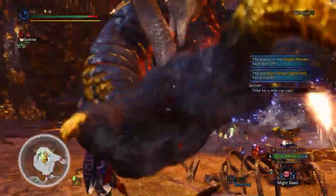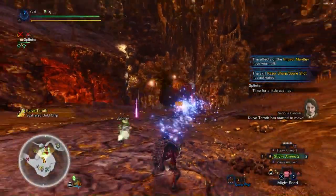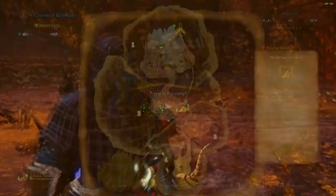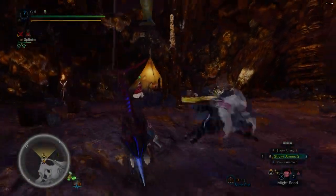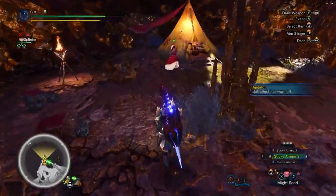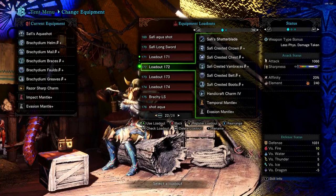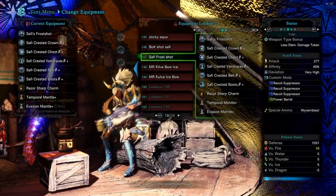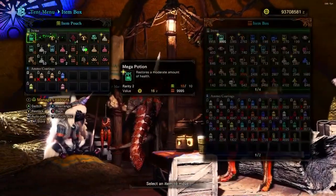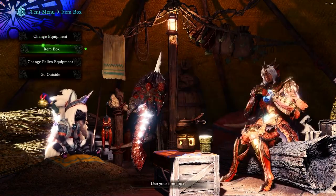We dealt enough damage in those two zones so she disrobed. We're heading back to camp to swap to the ice gun, though you don't need to do that — I'm 100% certain you can use the sticky gun all the way through. The sticky gun can paralyze and sleep, so you can use paralysis and sleep and then swap to the ice gun if you want.